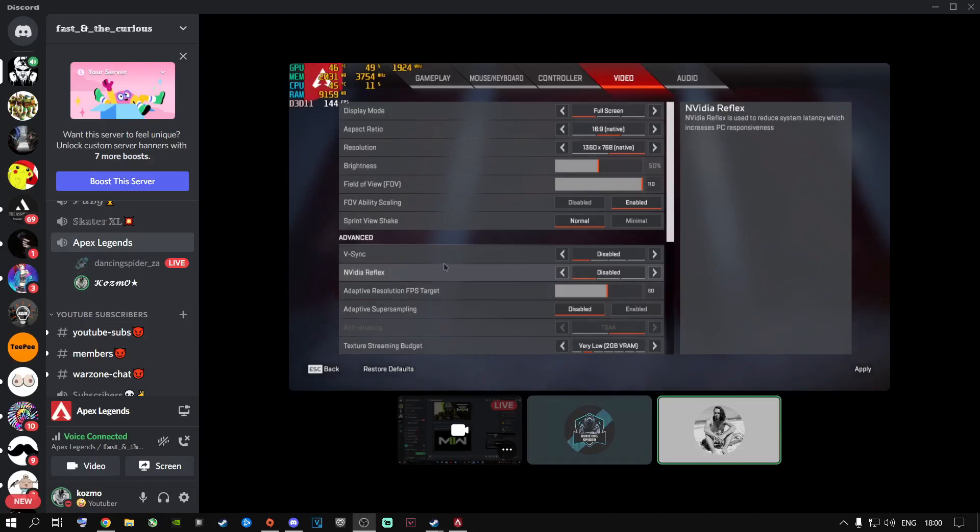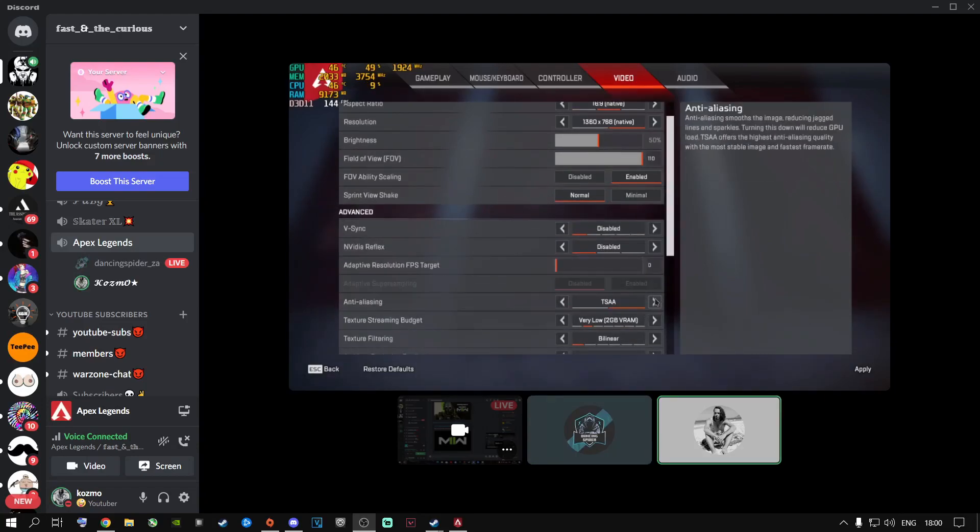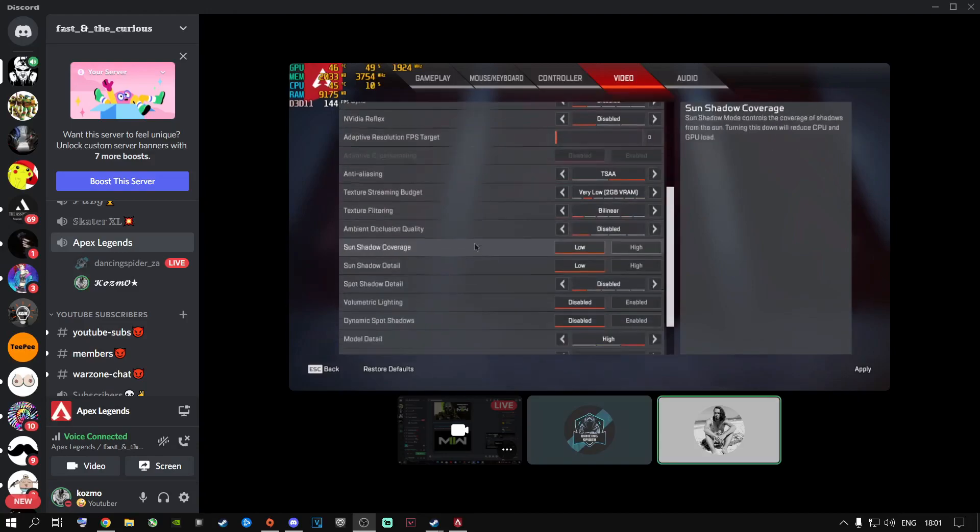Your adaptive resolution FPS target — keep it on TSAA, otherwise you're going to get jagged edges. So go one up on the texture streaming budget: two to three gigs, right? That's fine, because you've got a four gig card. With me, I've got a six gig card and I put it on four. If you have an eight gig card, you put it on six. That's how you should do it.